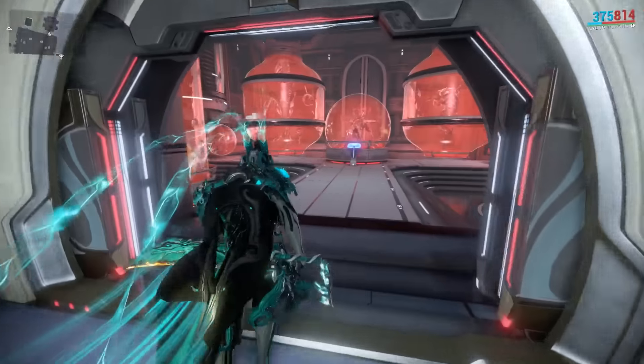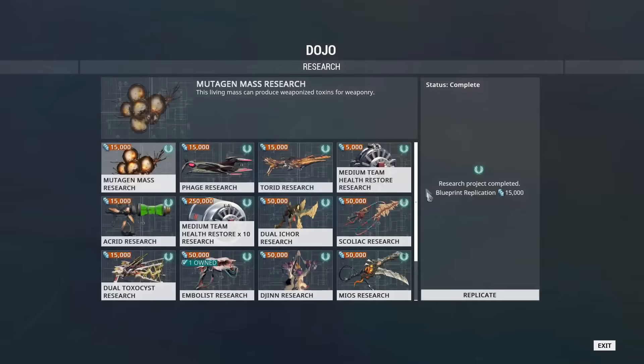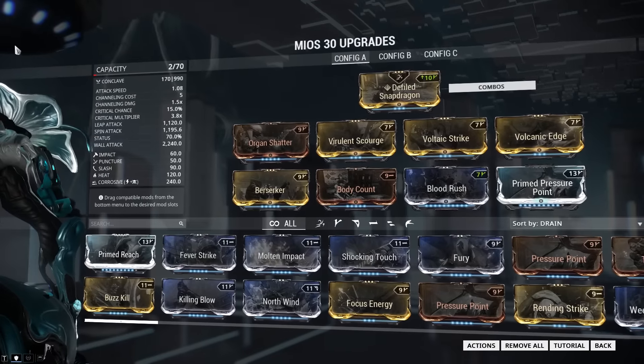If you're looking to get a Mios of your own, you'll have to research the blueprint for it in your clan's infested lab. After that's done, you can replicate the blueprint and build it for yourself. You can also buy it from the market for platinum.